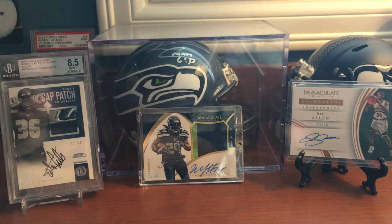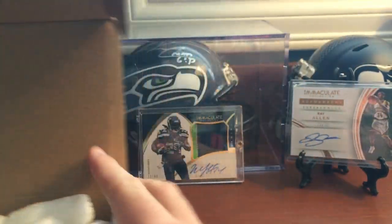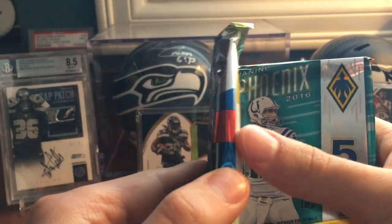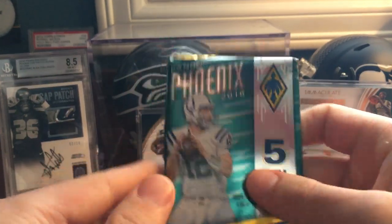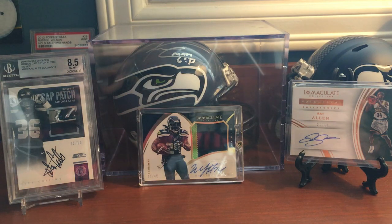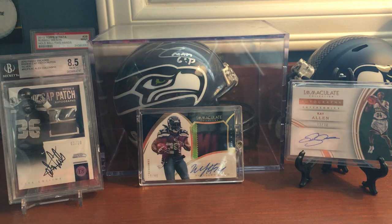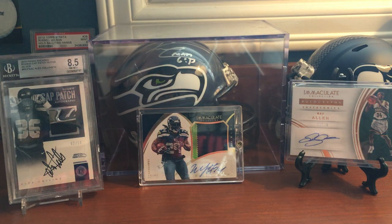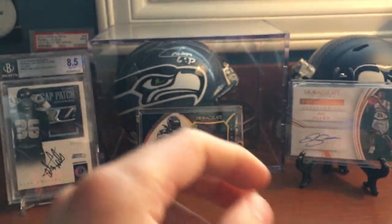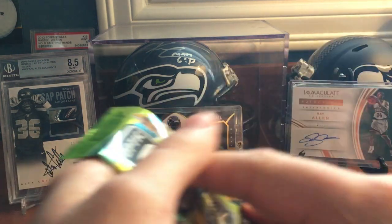Let's get this open. The packs look pretty thick. This month we got Donruss Optic 2016, 2016 Playoff which is kind of thick, and then 2016 Phoenix — really excited for those two. As always we got our supplies: Ultra Pro top loaders, penny sleeves, a red Starburst and a green Jolly Rancher. Good luck or not? Let's find out. Open the Optic first.